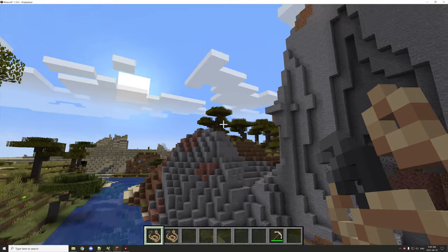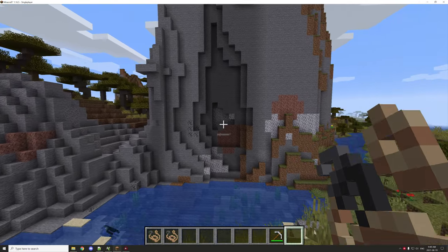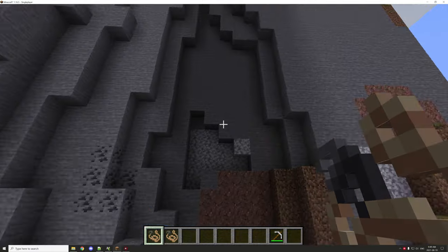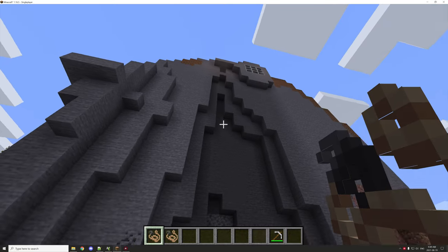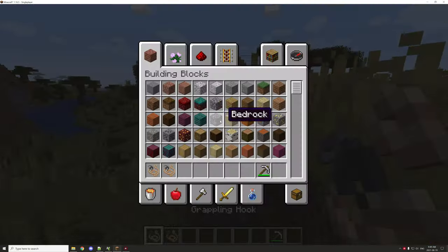Hello guys and welcome back to another tutorial for MCreator. Today we're going to be looking at the grappling hook, which was voted in by about 80-81 people, so there was a good feeling it was going to be a pretty good outcome.